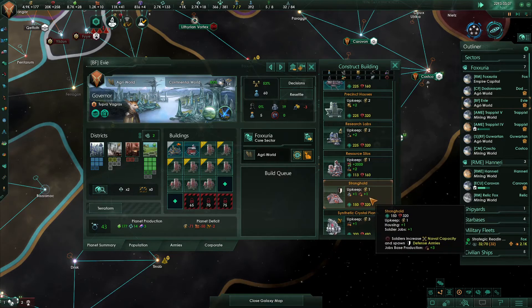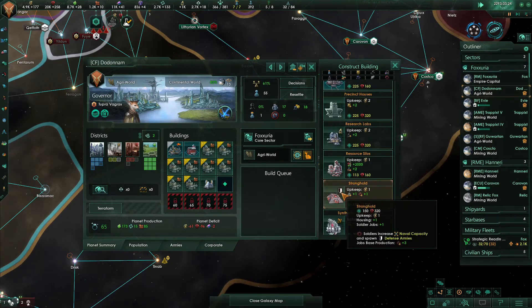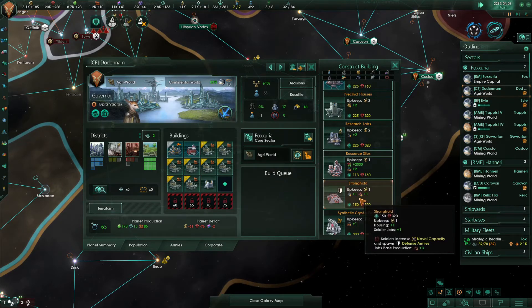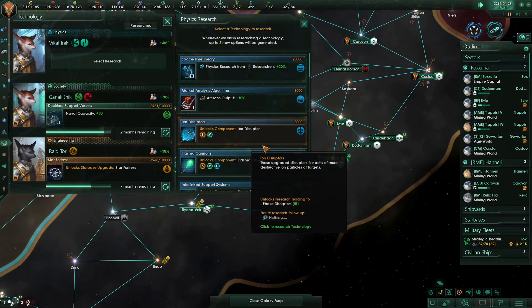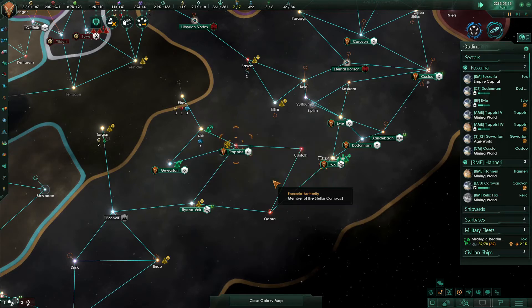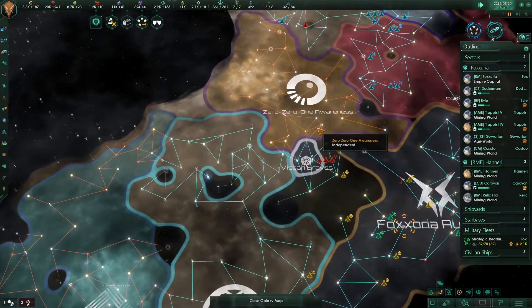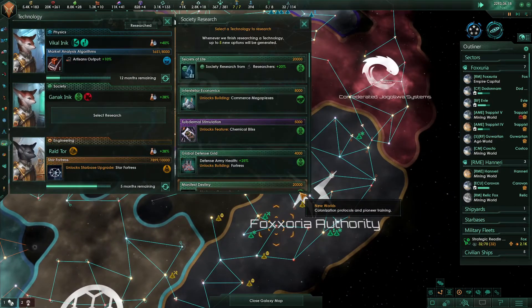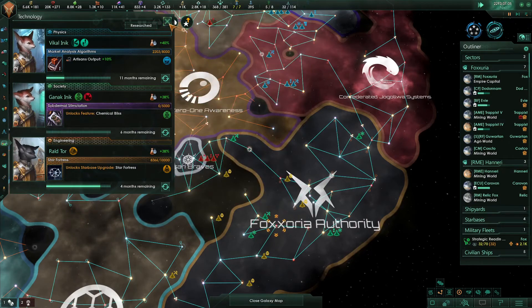Research complete — every world needs a stronghold, so I'm going to start building those. Research agreement broken between the Rashimi and the 001s — you guys are figuring out that the 001 probably aren't your friends. Construction complete. The Allied Rashimi worlds left the federated galactic power — that federation doesn't exist anymore. You know why? Because the 001 sucked. You tried to have an alliance with the determined exterminators in there — that's probably not a good idea.